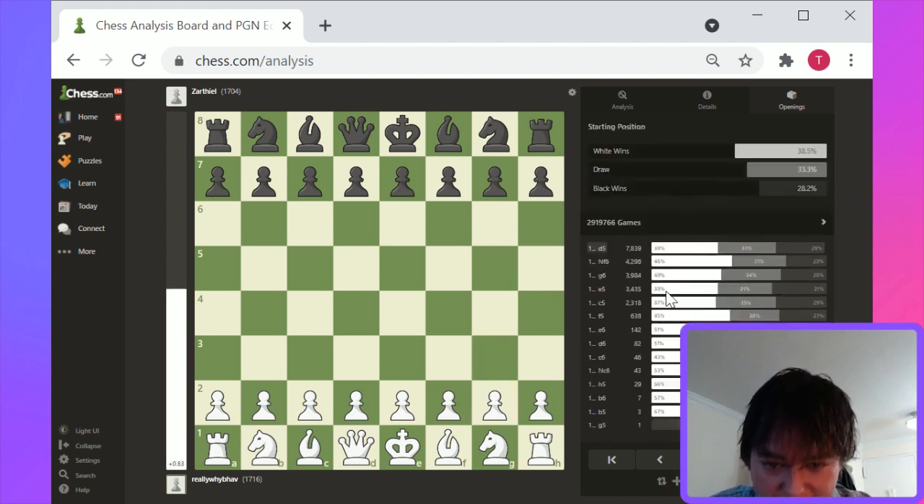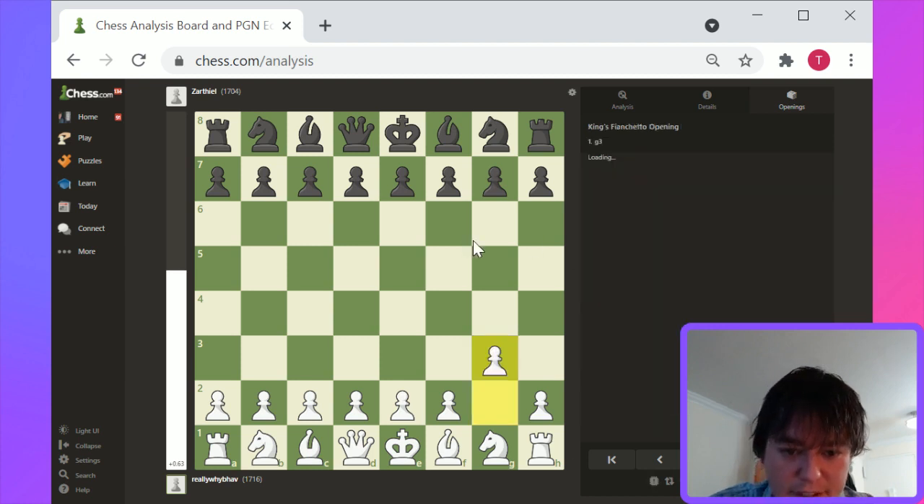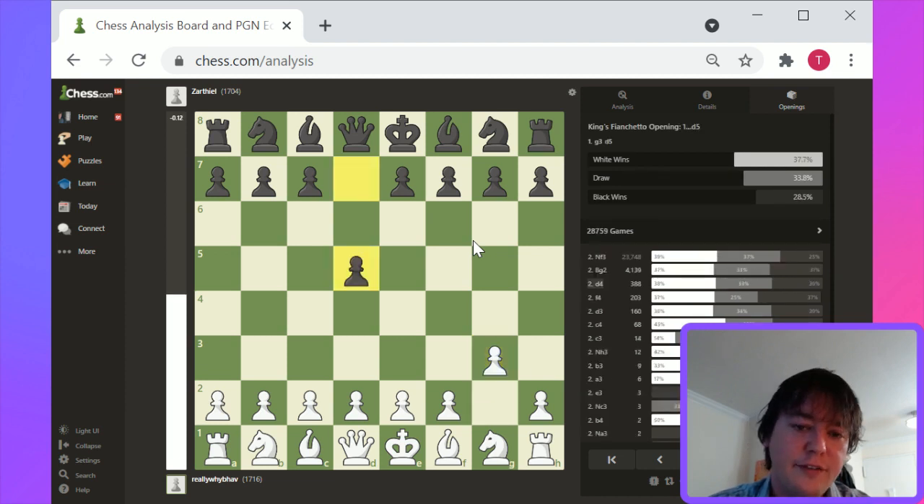In terms of popularity, it may not even be on the list. Against 1.g3, d5 or e5 are both playable. d5 is the most popular response, probably because bishop to g2 and b5 basically runs into a blocking of this fianchetto diagonal.